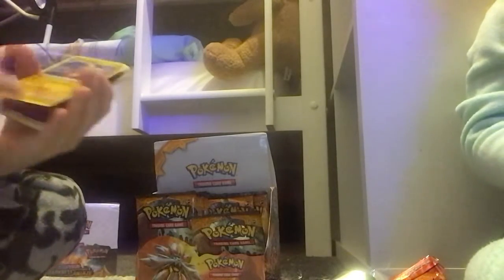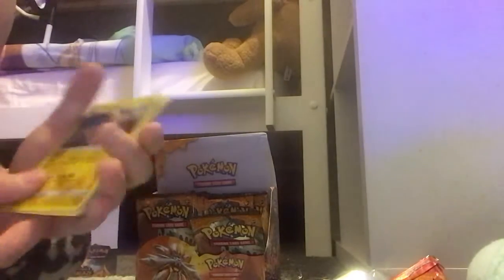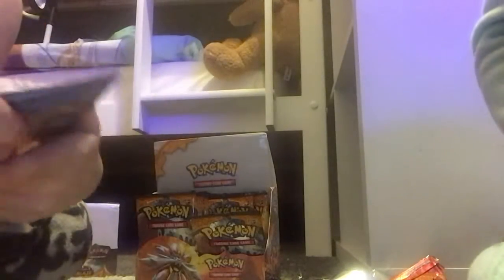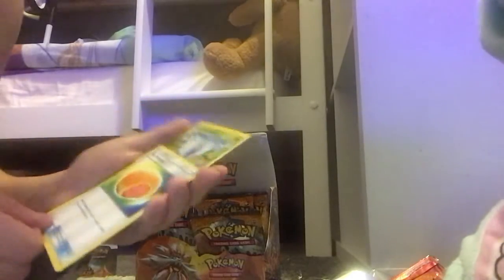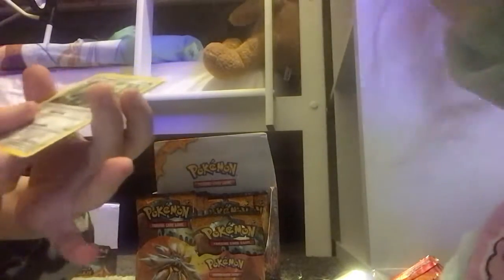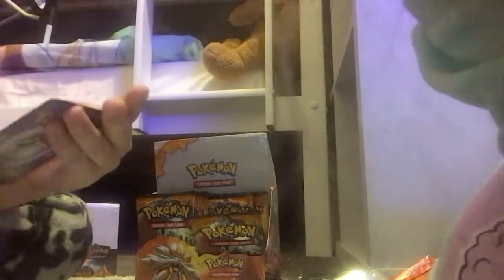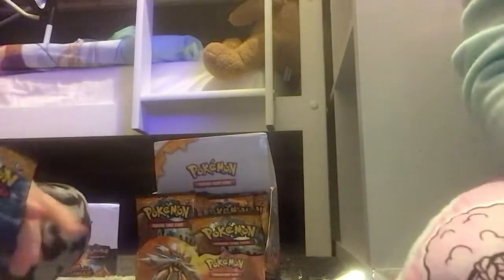Our first card — oh it's a bit bent, I bent it. It's a Dragonite holo! Fairy energy, holo Cosmog, big Malasada, Butterfree. Arachnid, beware of the good pulls in the next pack, and another big Malasada. We'll put these over to the side — this pack is done.